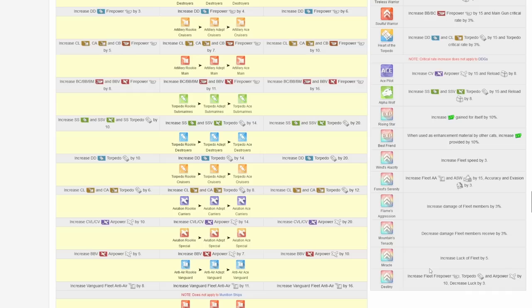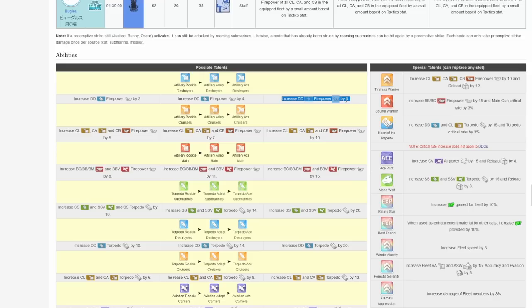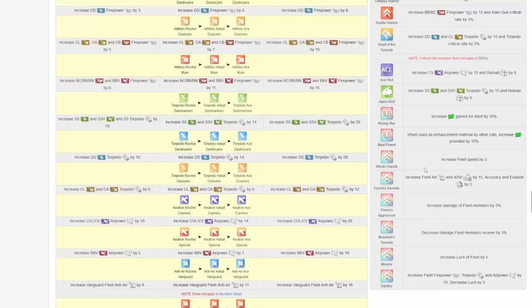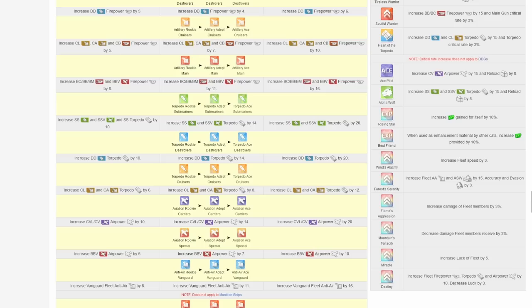You should look out for cats that have these talents, but do not go out of your way to hunt for them. Destiny is not as good as Flame, but 10 firepower for your whole fleet is equivalent to 5 points in destroyer firepower, while the maximum of 3 will only give you 6 firepower — plus 3 points in cruiser firepower, 1 point in battleship firepower, all combined into 1, not to mention the torpedo and aviation it provides as well. However, I don't think it is as impactful in assisting you in campaign as Flame, Mountain, and Forest. The rest of the rainbow talents are not that great.